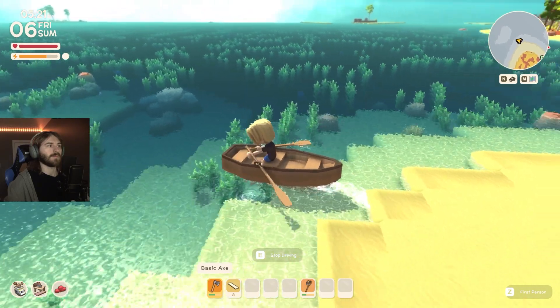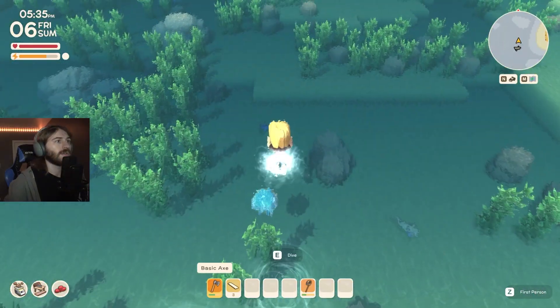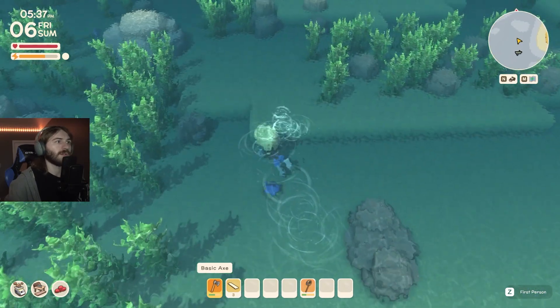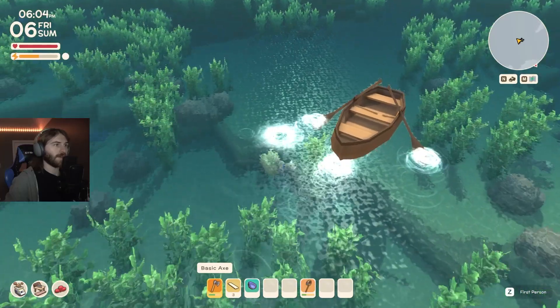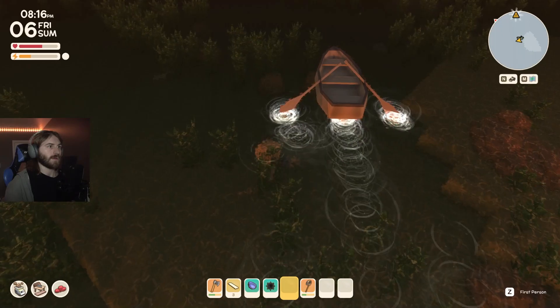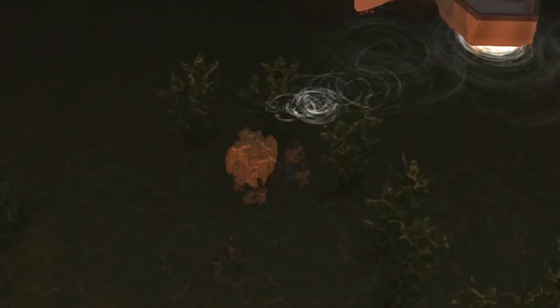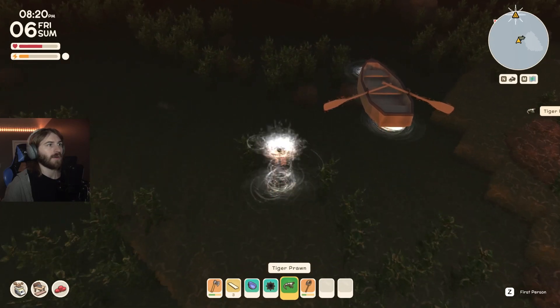I decided to take the rowboat out again to see what else I could find — and that's when I started looking for sea creatures. Some of the sea creatures I found were a blue mussel, a spiny sea urchin — which looked like a porcupine that went for a swim — and a tiger prawn. These sea creatures are so common and can be seen all over the ocean, anytime, any season.